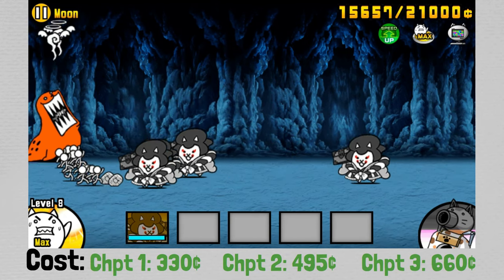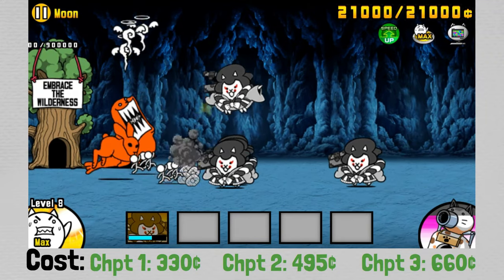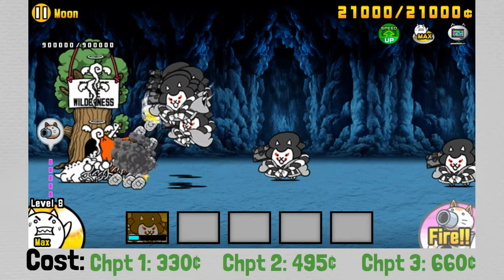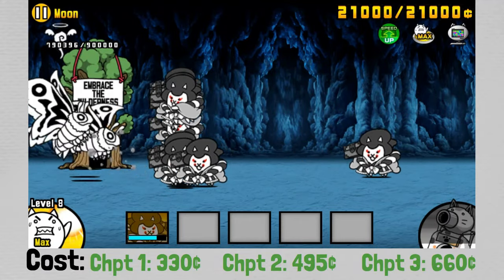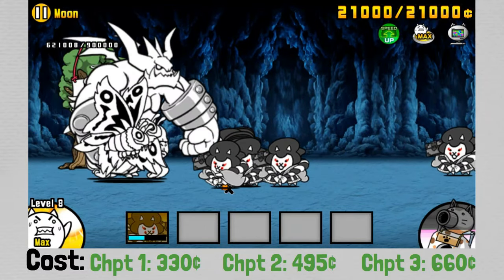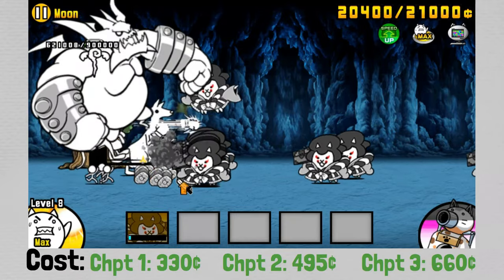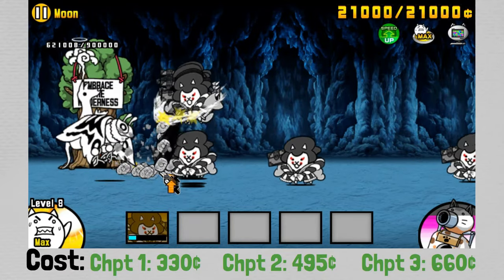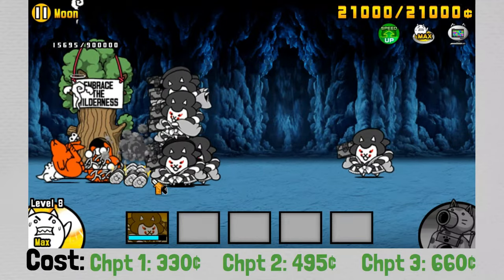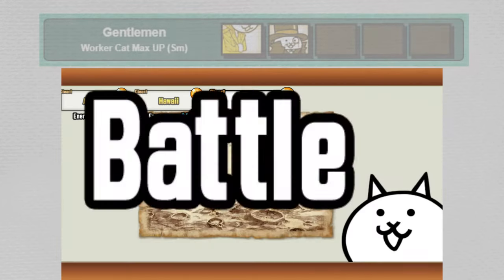Once you true form him, Geomon becomes much, much better, really due to the area attack, but also he gets a pretty good increase in attack power and range as well. This actually makes him a pretty viable unit on money-tight stages in general. He's at a really good cost for what he brings to the table, and the ability to get extra money — especially early on in rounds — makes him a very good economical choice. While he's really still not good enough to make a general squad even in his true form, on certain money-tight stages his use case is pretty prominent.